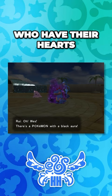The 21st type is the shadow type, which is the typing for Pokemon who have their hearts closed off in Pokemon Colosseum, XD Gale of Darkness, and more recently Pokemon Go.